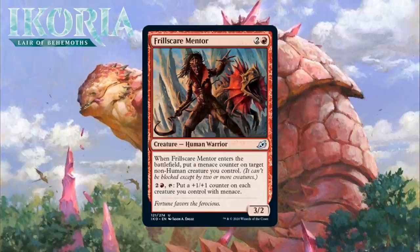Next up, it's Frillscare Mentor, which for 2 generic and a red is a 3/2 Human Warrior at uncommon. When it enters the battlefield, you put a Menace counter on target non-human creature you control, and you can pay 2 generic and a black and tap it to put a +1/+1 counter on each creature you control with Menace. This cycle is nice — giving a keyword like Menace to something and then being able to pump that creature in the late game, which becomes even sillier when you have more Menace creatures, is pretty great. The black-red archetype is all about Menace, and there's a fair bit of Menace in this set, so being able to pump multiple creatures is not a pipe dream. Plus, this is the most efficient of these cards — a 3-mana 3/2 giving you a powerful evasive keyword ability and a late game mana sink. I'm giving Frillscare Mentor a B-minus.